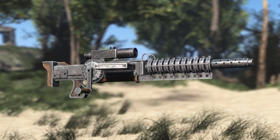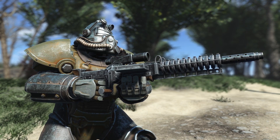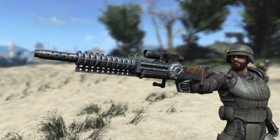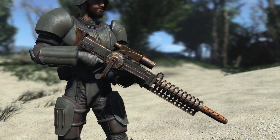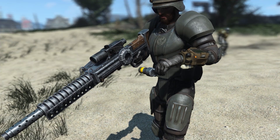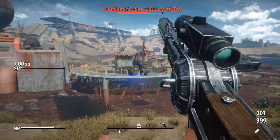Up next is another classic weapon mod — the Capital Wasteland Gauss Rifle by Fried Turkey and HCG-X Grill. A lot of people were upset with the Gauss Rifle design in Fallout 4 — it's massive and cumbersome. With the Capital Wasteland Gauss Rifle you get the classic Fallout 3 and New Vegas style, complete with custom reload animations and leveled list integration, or an optional replacer file to swap out the vanilla version.